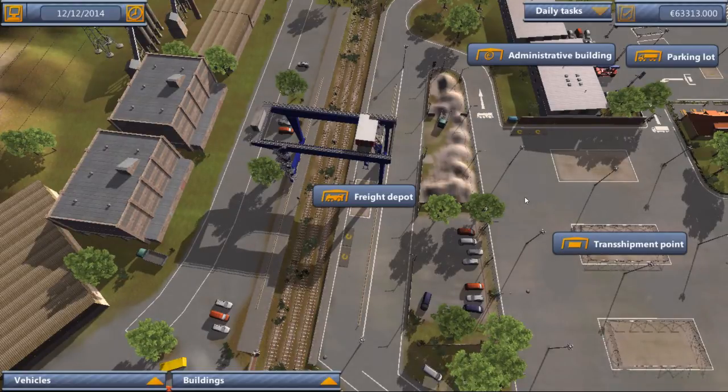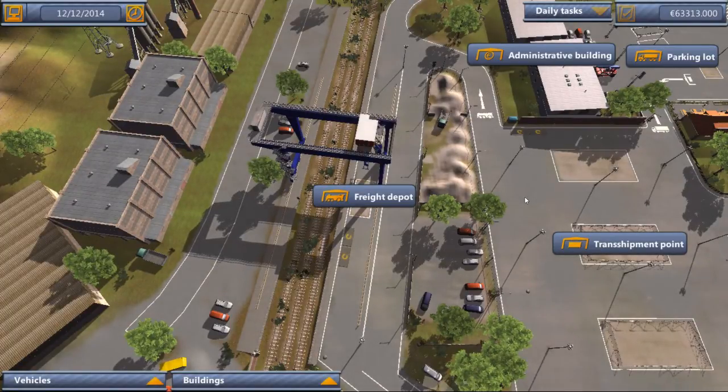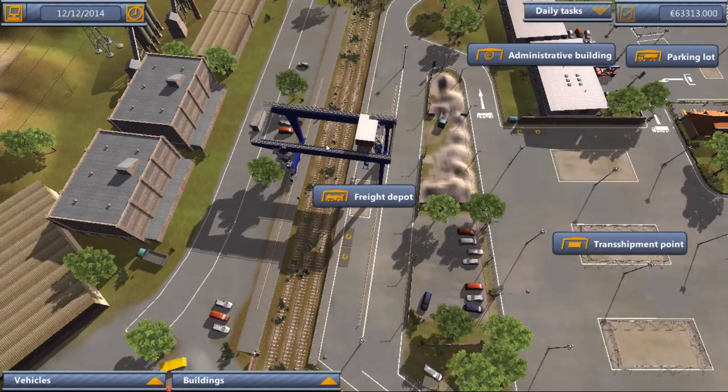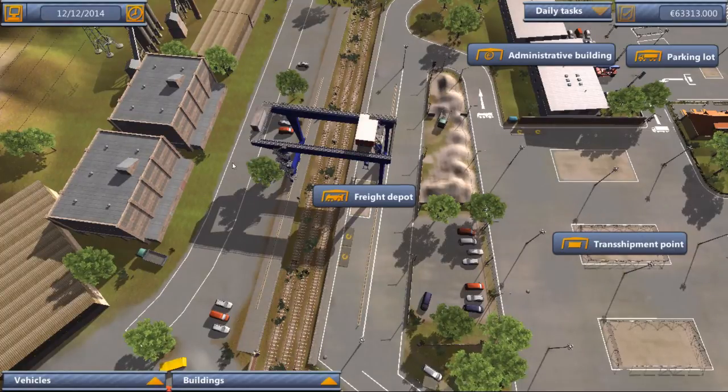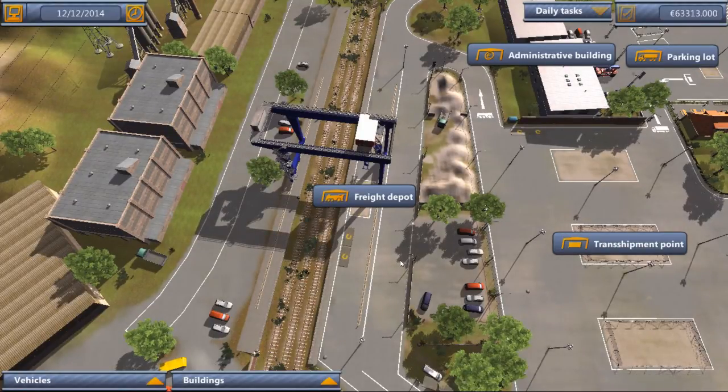Hey folks, PC7 here, and welcome back to the second part of our little look at Logistics Company. Last time we mucked about in the crane, unloaded a few containers, saw how that got done. Another train came in, we loaded the containers on it, it zoomed off, and we got paid for our troubles. That continues on through the tutorial.